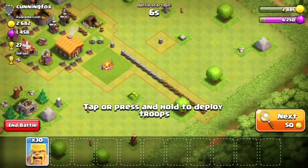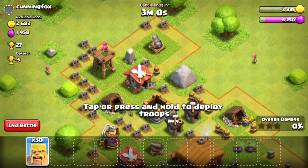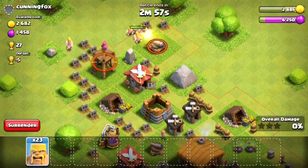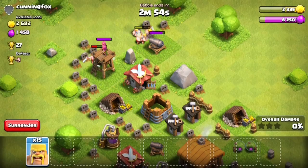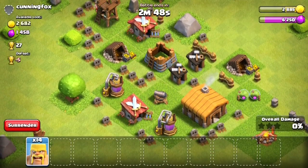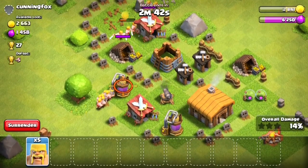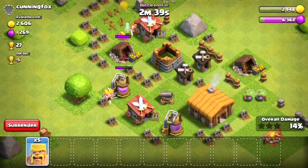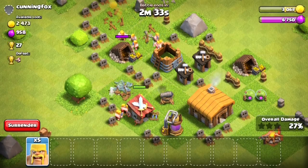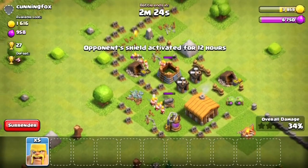Looking at this base — another person who forgot to utilize their walls. People are not utilizing their walls at this level, same as in the last video. It might be a trend but it's a horrible one. All his defenses are open. There's one cannon kind of hidden behind a few buildings, but we just put a couple barbarians on the open defenses, then drop and raid the rest, taking out the barracks and then wrecking that cannon.